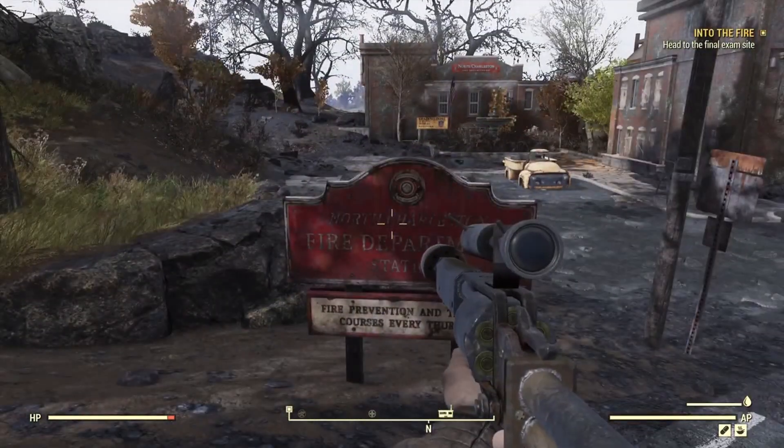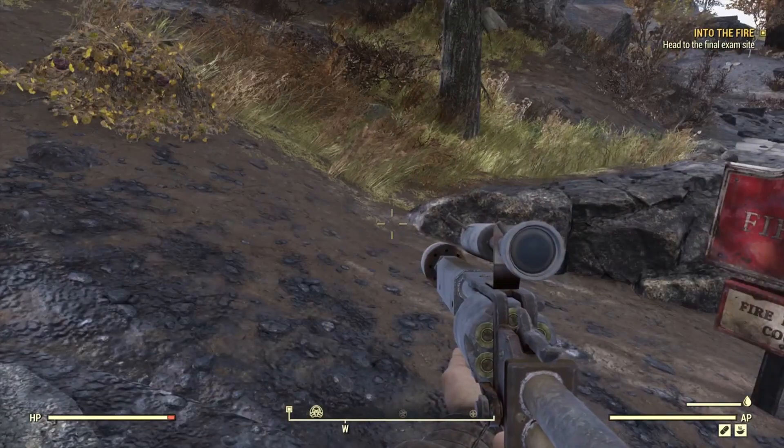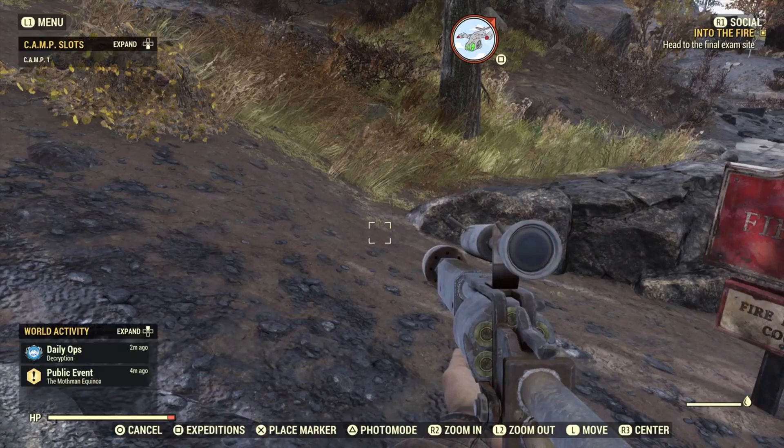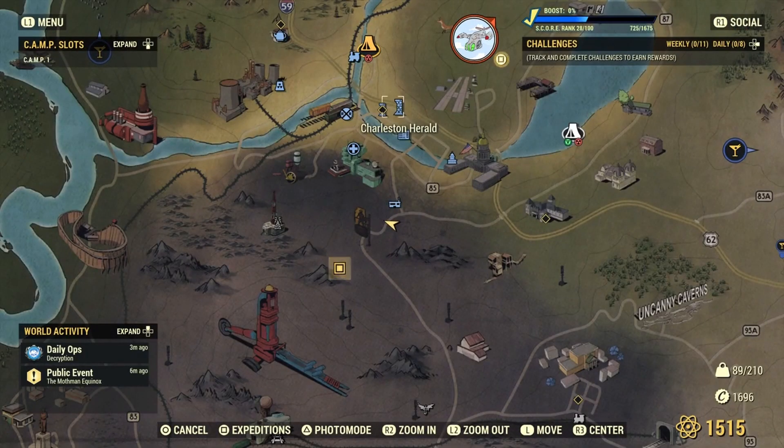I've fast traveled back here to the North Charleston Fire Department station just to give you an idea on the map. We completed the physical test there at the Charleston Herald and the next place to go is here to the final exam site.